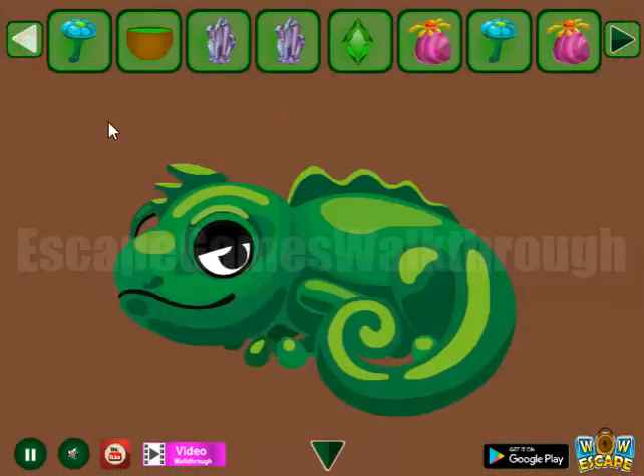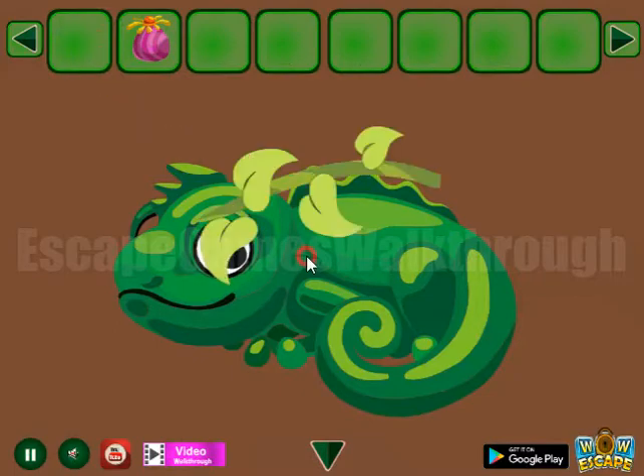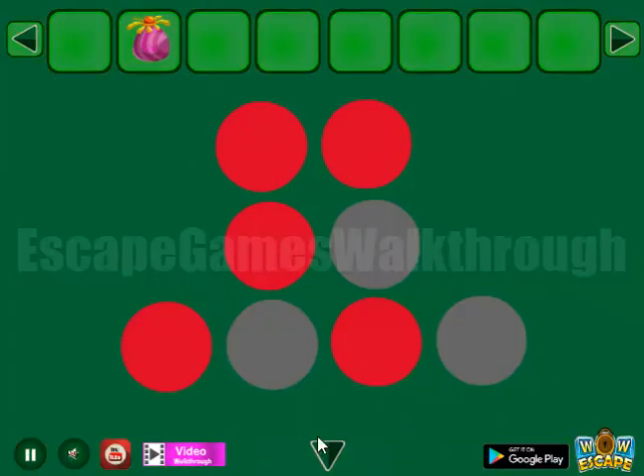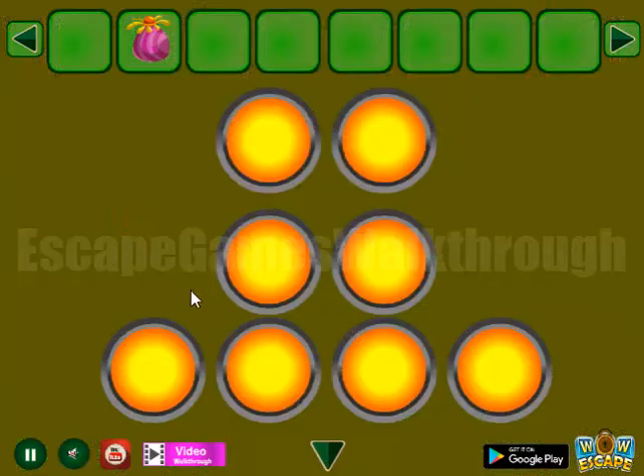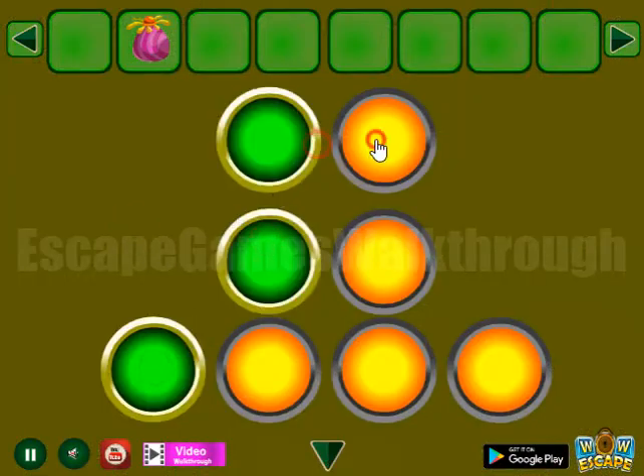Next, here's an animal, and we can feed it with these leaves to get the pattern of red circles. We repeat the same pattern here on this place.